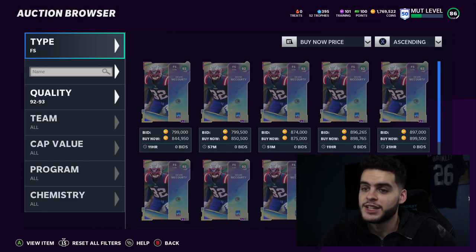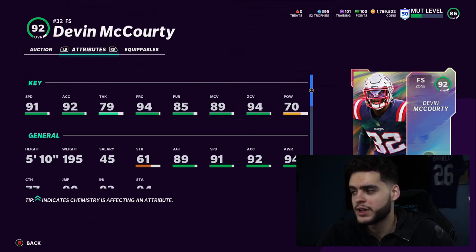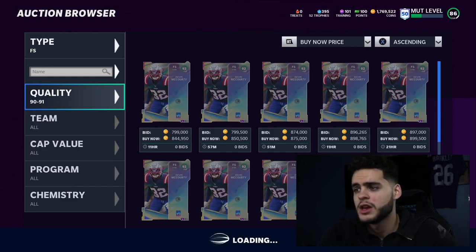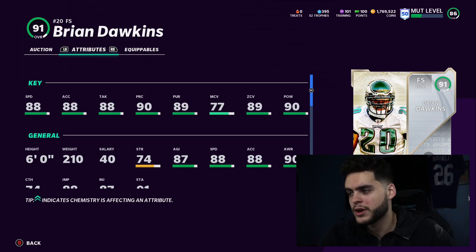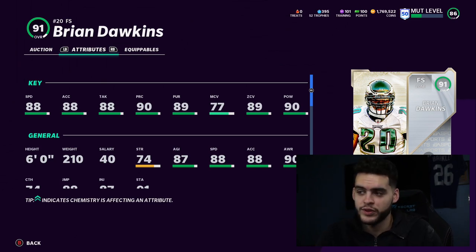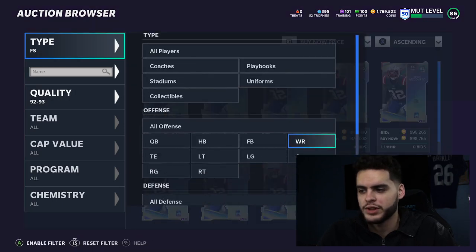For free safety, Devin McCourty is the pick. Powered up he gets up to 99 zone coverage, 94-95 man coverage, and 99 play recognition — as a pure lockdown zone safety, he's your guy. If you want more of a chance at forcing fumbles or stopping the run, drop down to the 90 overall range and go Brian Dawkins. Dawkins gets 95 zone, 91 hit power, but is a decent amount slower. Personally I'm going with Devin McCourty — he gets plus 3 speed, plus 10 zone, and plus 15-17 man coverage. Since fumbles just aren't all there this year, the pure coverage upside is hard to justify not taking.